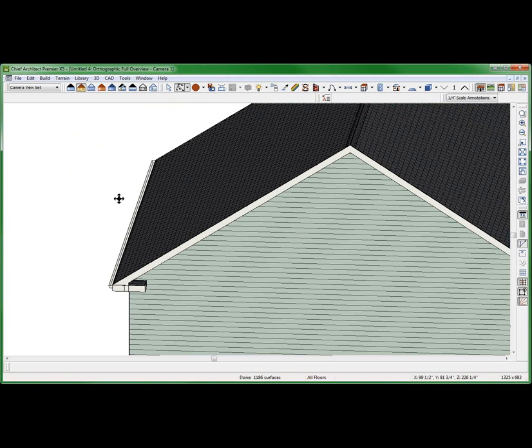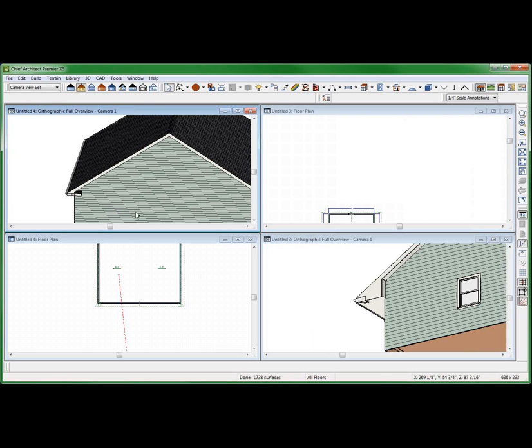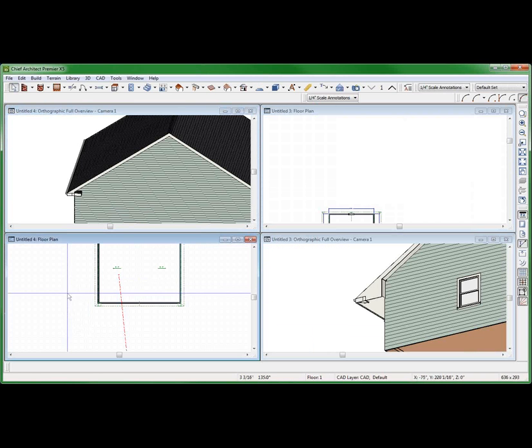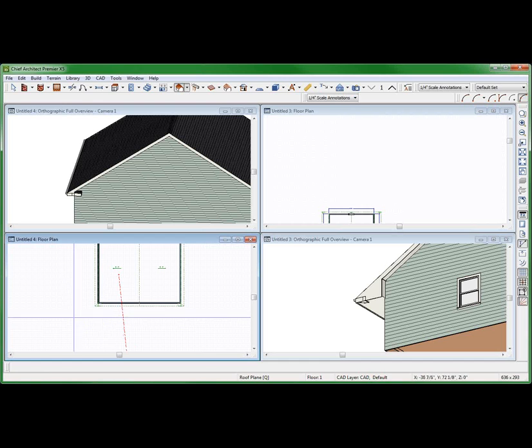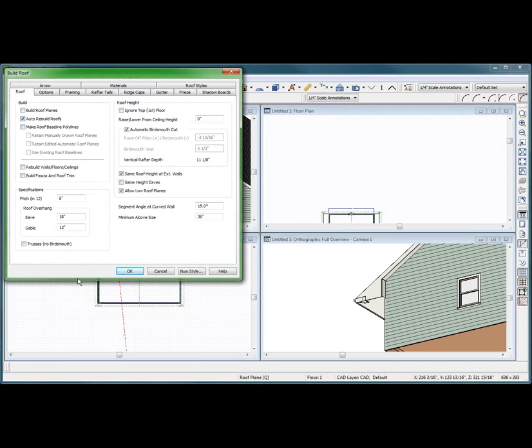I don't know what I did wrong the first time. What do you think I did wrong the first time? How about the gable ends being 12? And I want auto rebuild roofs.